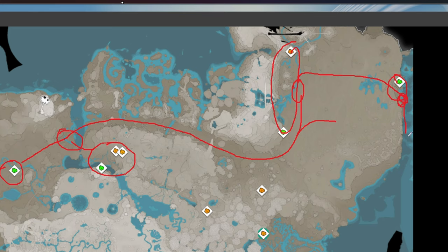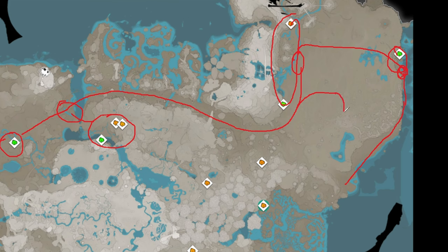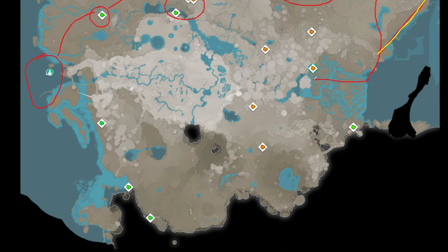Onto a train station here, it then moves across the desert, around to pick up this green node, then comes down following the oasis route we connected last episode, down into the swamp. We're going to add a new yellow train line here, going into the swamp to collect these three Caterium nodes at a train station — which will also be useful later for the nuclear plant.